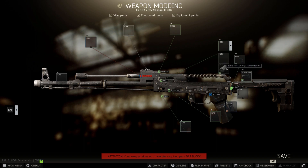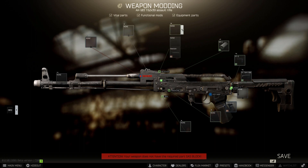Next up is our charging handle. We're going to be using the Zenit RP-1 charging handle. And then our dust cover, which is the Academia Bastion dust cover.